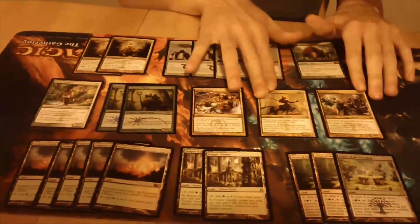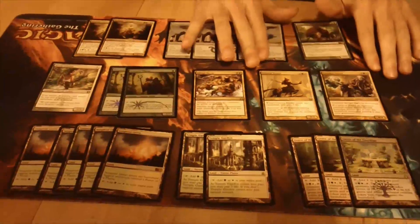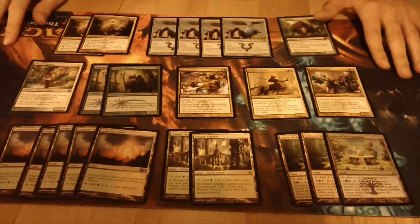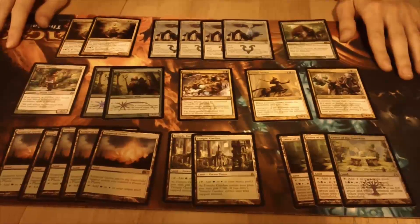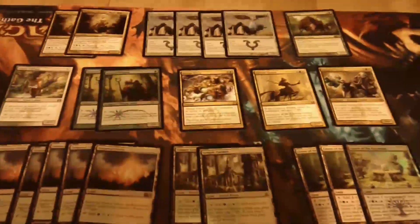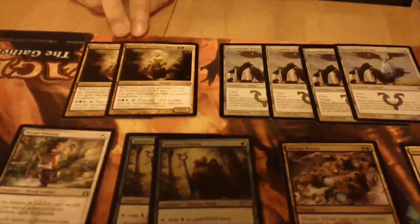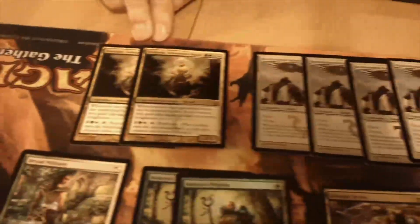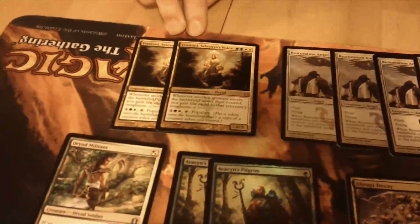Our aggro really starts here with Loxodon Smiter and Centaur Healer. If you can play either of those guys on turn two off of an Avacyn's Pilgrim, it puts a lot of pressure on your opponent and makes it hard for them to stabilize. And then we've got the curve at four and five — we do have two Selesnya Voice of Resurgence. She's really good with populating because if you use your Grove of the Guardian and make an 8/8 creature with Vigilance, you can copy that for only three mana and you gain eight life.